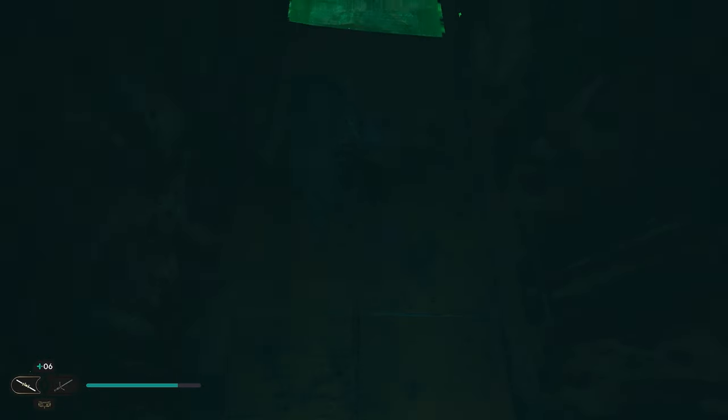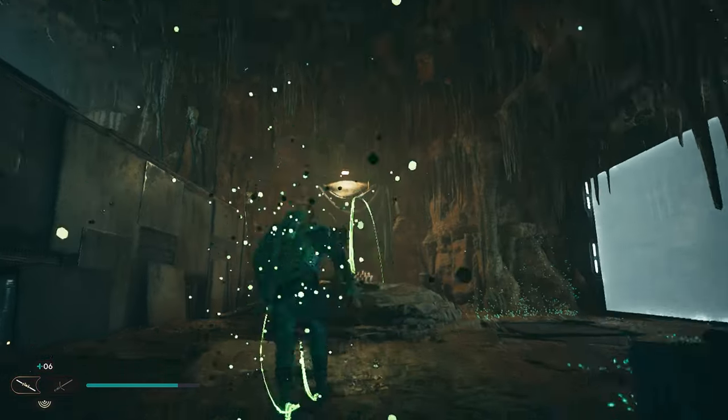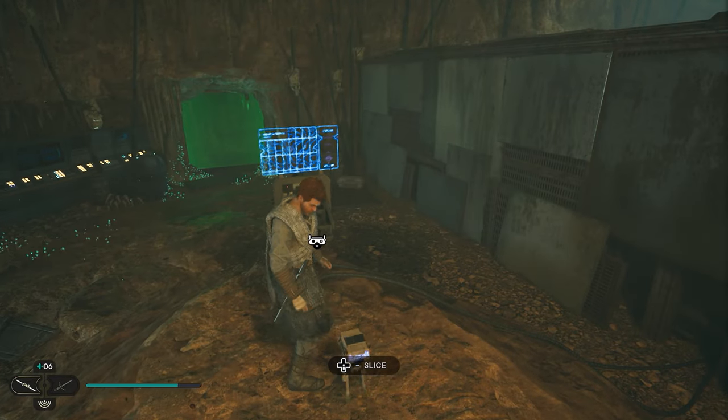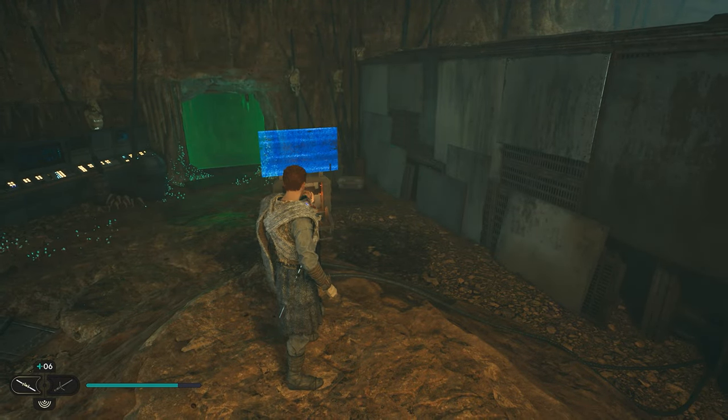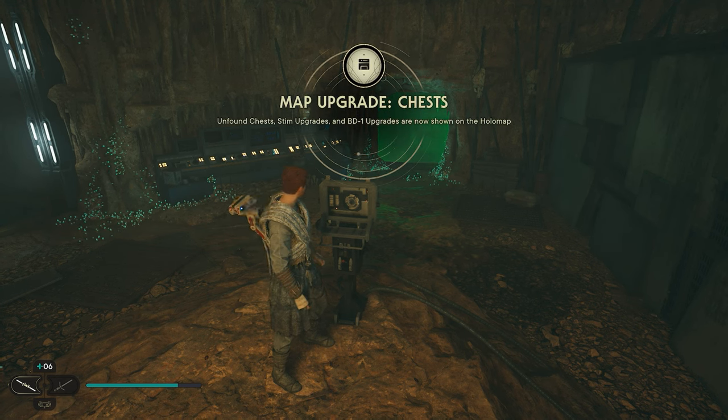Once we get to the top we're going to dash through this green wall. Once we're in here you'll see the little machine in front of us. Come over and use BD-1 to activate it, and once you do so you'll get the map upgrade for the chest. You can now see unfound chests, stem upgrades, and BD-1 upgrades on your map.